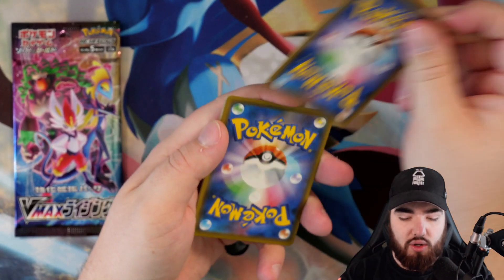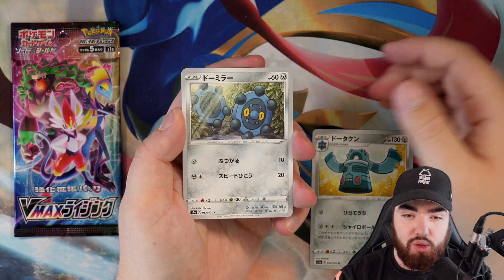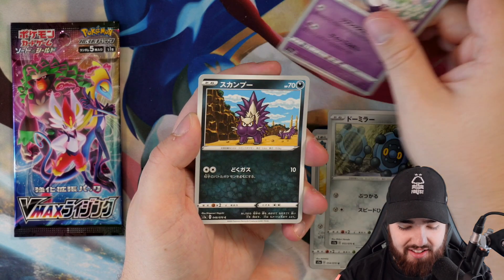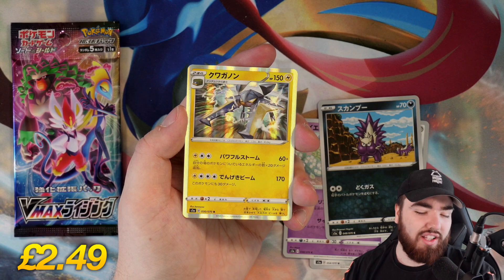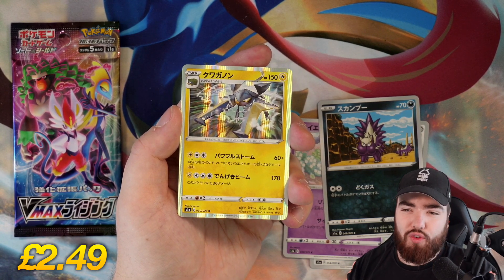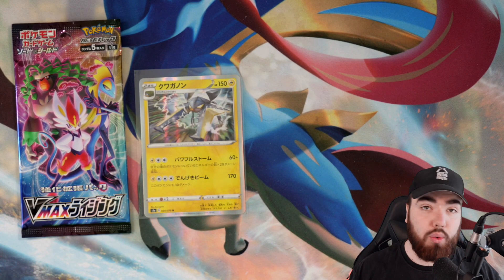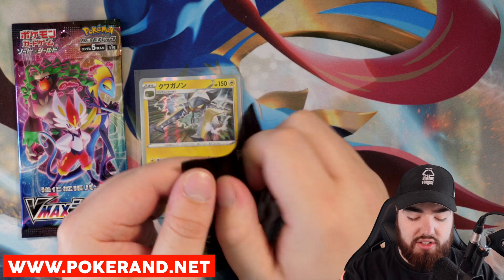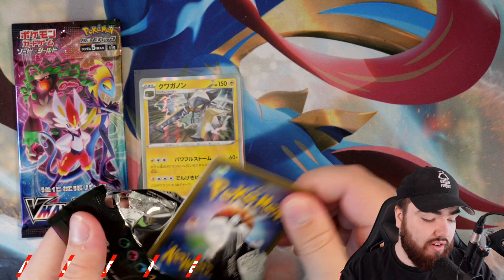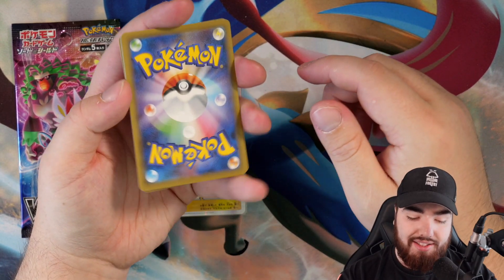Second pack, zoomed in now for you guys. We have a Bronzong, we have a Bronzor — back to back. And Indeedee, a Stunky, and a Holo Vikavolt. Let's go! That's the first pull of the video. We'll take that for sure. Pokeran.net if you guys want to pick up any of these cards — for example, if your favorite Pokemon is Vikavolt and you'd like to add that to your collection. Pokeran.net for all your Pokemon card needs.